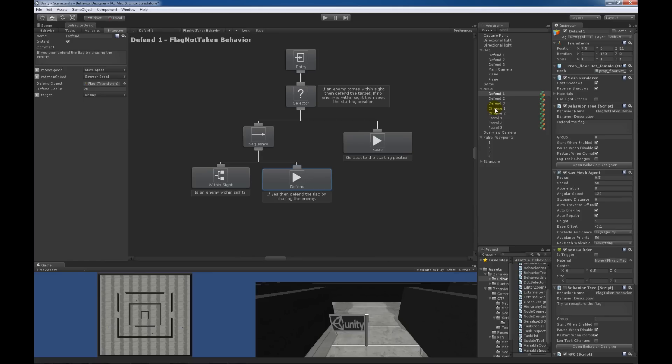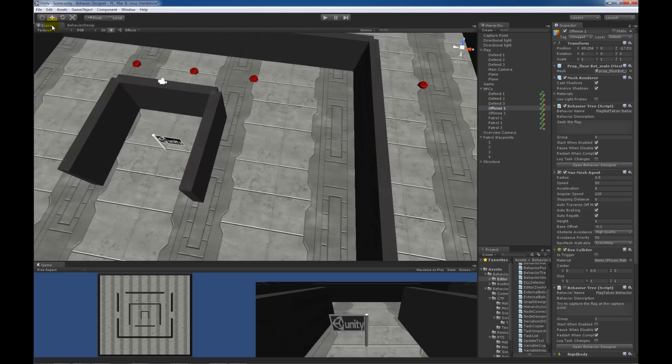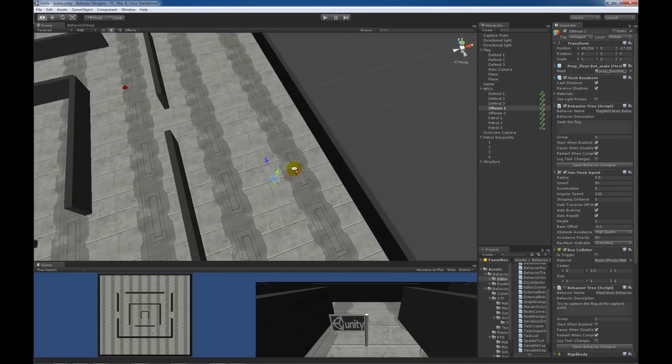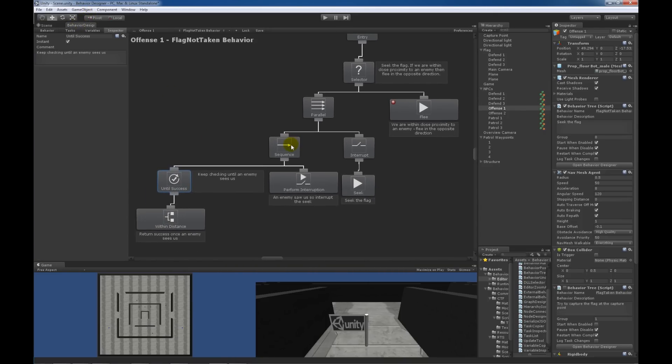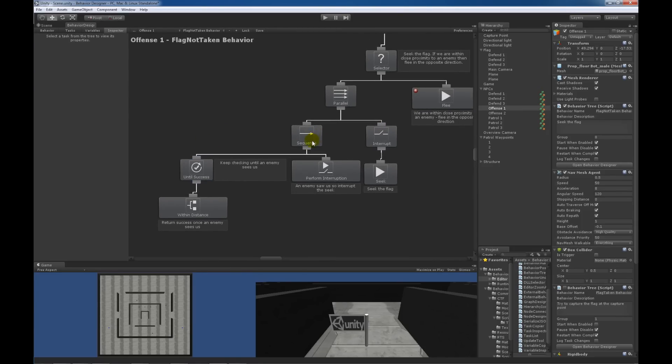The next behavior tree I want to go over is the offense one behavior tree. The offense one unit has a little bit more complicated behavior tree, but still not too bad. There are two tasks running at the same time — the within distance task and a seek task — running simultaneously because of a parallel task. The within distance task checks to see if an enemy is within distance of us, where the enemy is the red bots since we're looking at a blue bot.